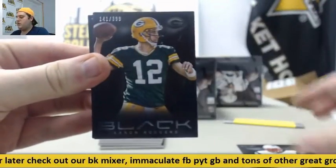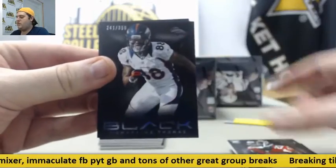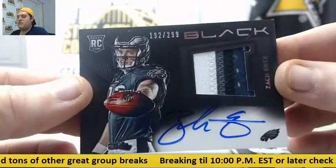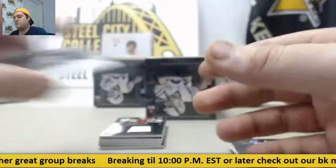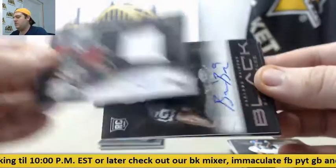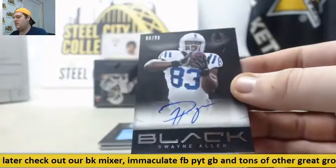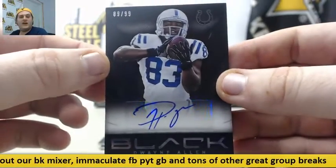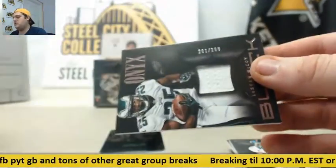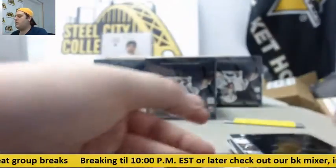Out of $3.99, Vince Wolfork. $3.99, Rodgers. $3.99, CJ Anderson. $3.99, Rob Alford. $3.99, Demaryius Thomas. 14 of 25, Russell Wilson. Rookie patch auto out of $2.99, Zach Ertz. Rookie patch auto out of $2.99, Stephon Taylor. Bryce Butler rookie auto out of $2.99. Dwayne Allen $89.99 auto for the Colts. Out of $99, Kendall Wright patch. Out of $2.99, LeSean McCoy. And rookie metal card.